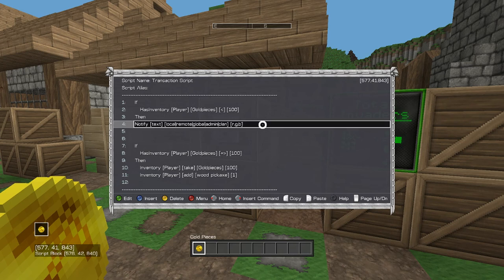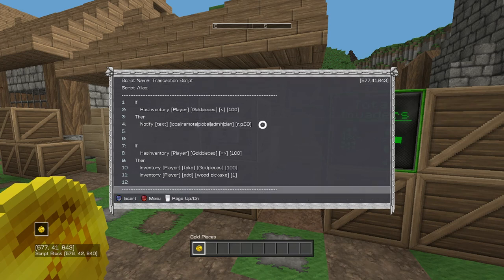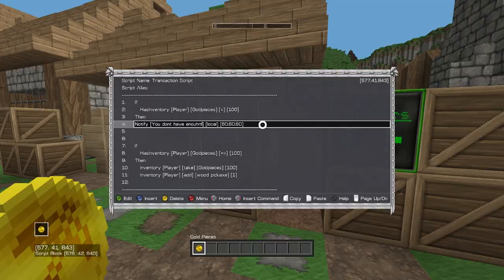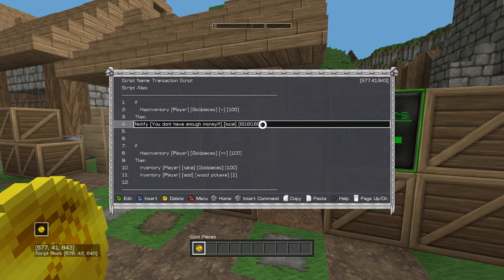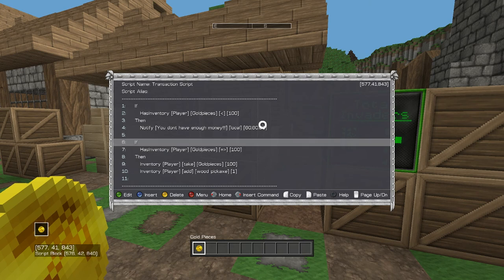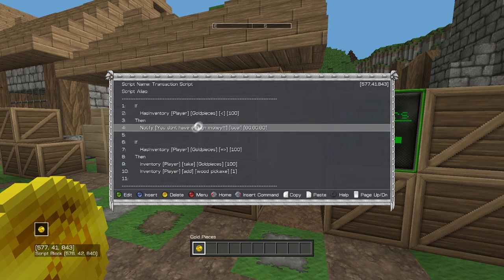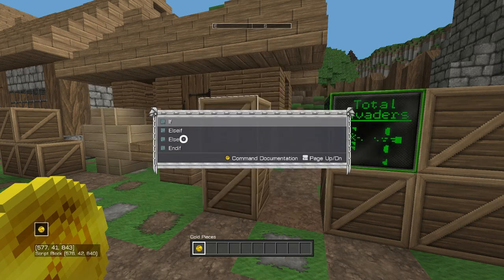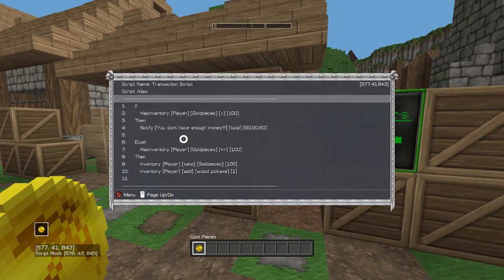A notify is literally a little notice that'll pop up on the top left of your screen and give you whatever text you want. I'm going to put 60, 60, 60 — that's the color scheme it will display in. I do 60, 60, 60 because I like it fairly dark but not fully black. And then we do 'local' because otherwise people can spam it. We're going to say: 'you don't have enough money'. Because it says we don't have enough money, it will end the script there. So we need to change this 'if' to an 'else'. And that's a very basic transaction script.